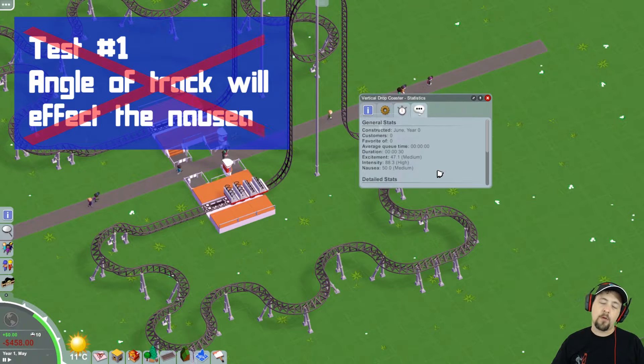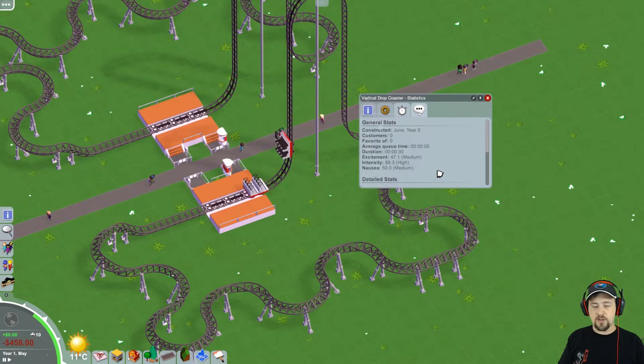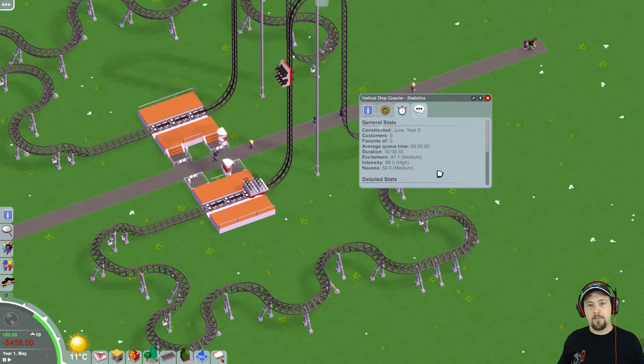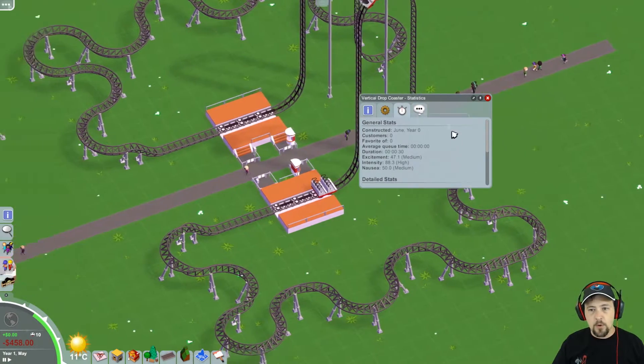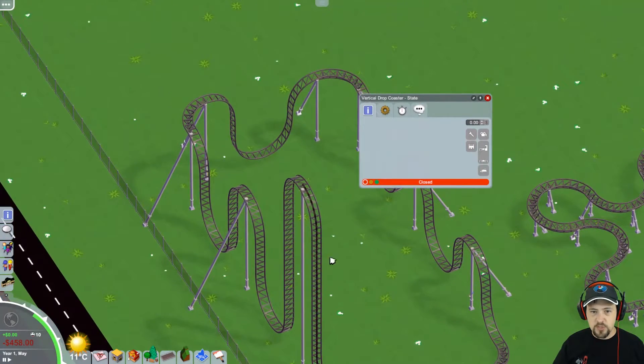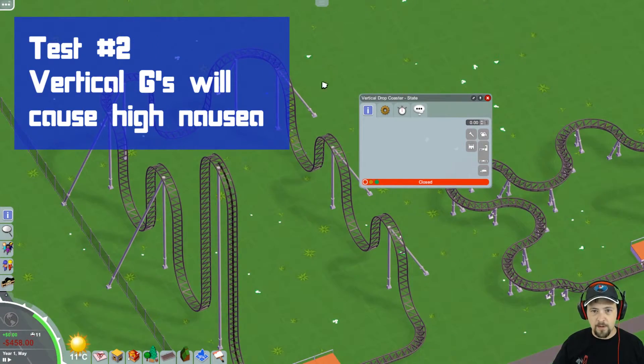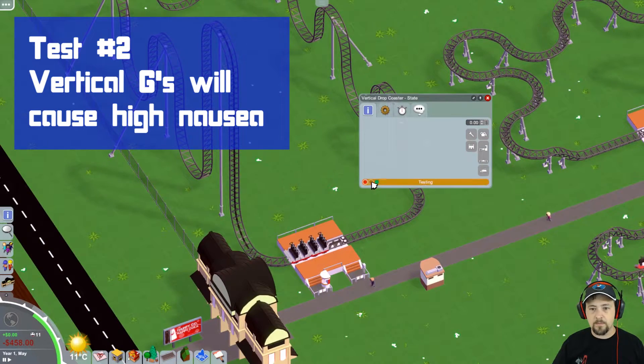Then I wondered: is there a vertical component to nausea, or is it just horizontal? When I think of nausea for myself, it's up and down — some people get nausea from up and down. But maybe the game is only measuring left or right nausea. So I set up another test case. This coaster is completely vertical — it just goes up, down, up, down, up, down, turn, up, down, up, down, and that's all it does.